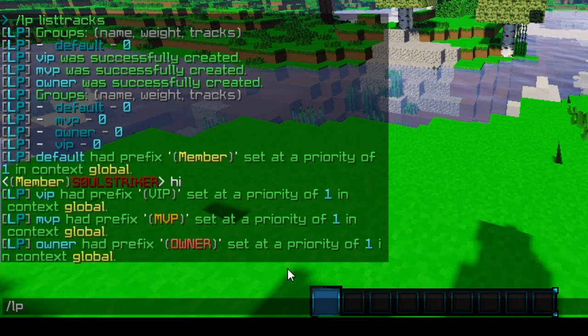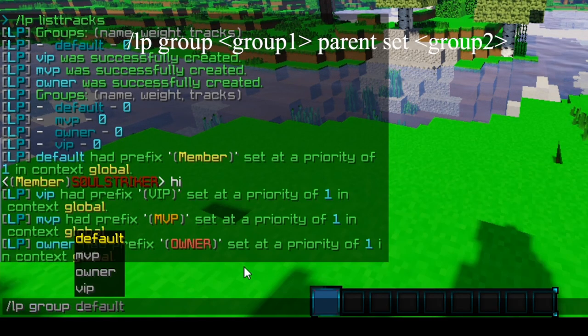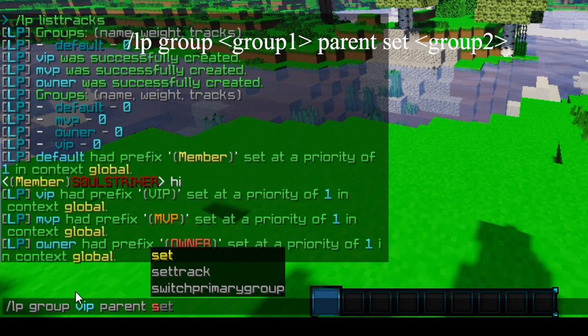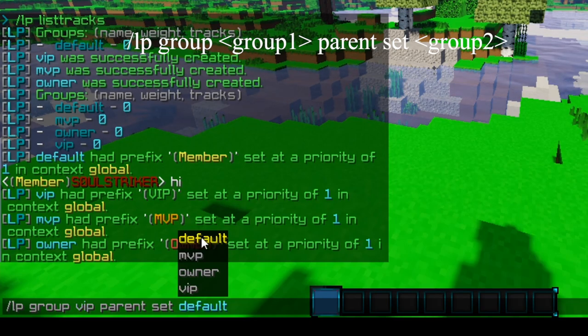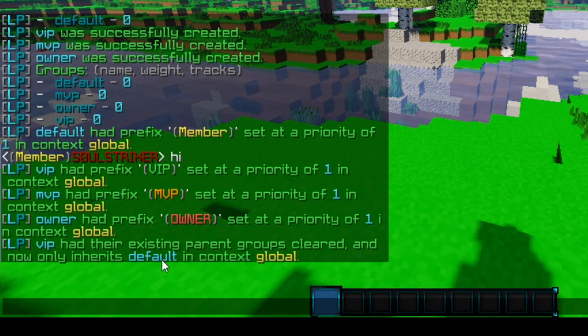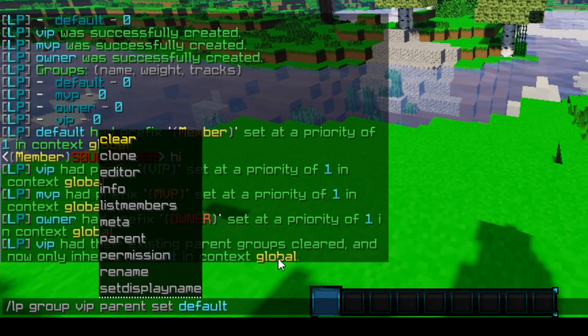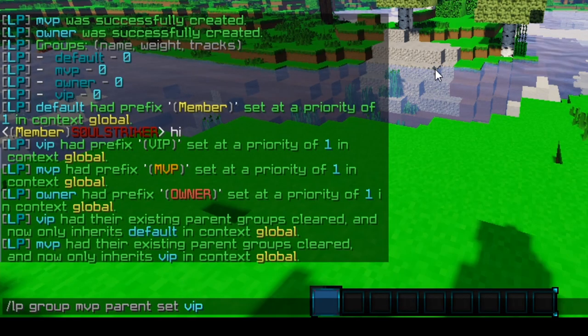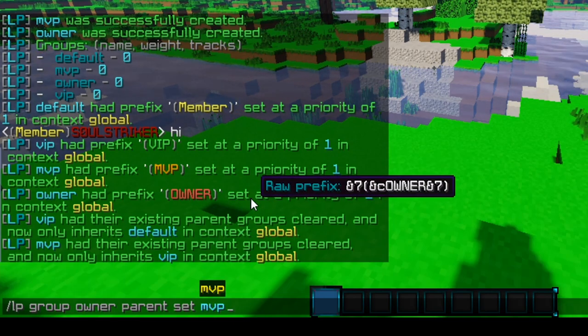We can do LP then specify our group — we'll look at VIP — then we do parent, and you can either set or add. Set removes all your previous inheritance, and add just adds to whatever is there already. So go ahead and set it from the default group. Once you enter that command, it clears all the previous ones and now it inherits from the default group. So we're going to do the same thing for the remaining groups: MVP will inherit everything from VIP, and Owner will inherit everything from MVP. You're pretty much stepping up one group at a time.